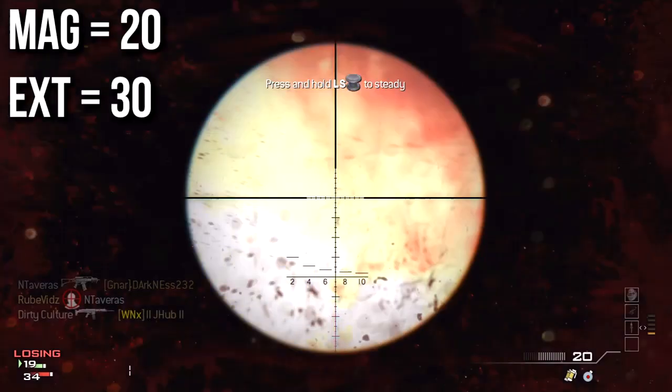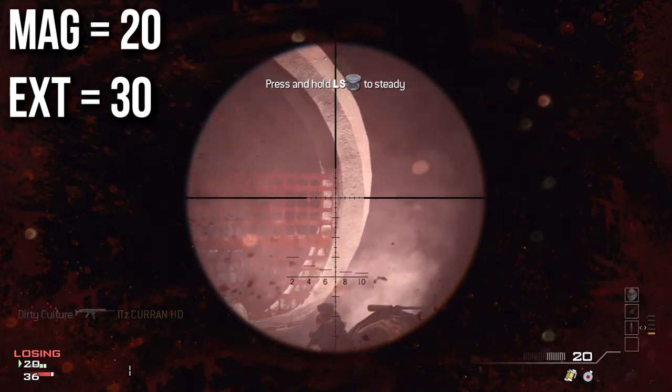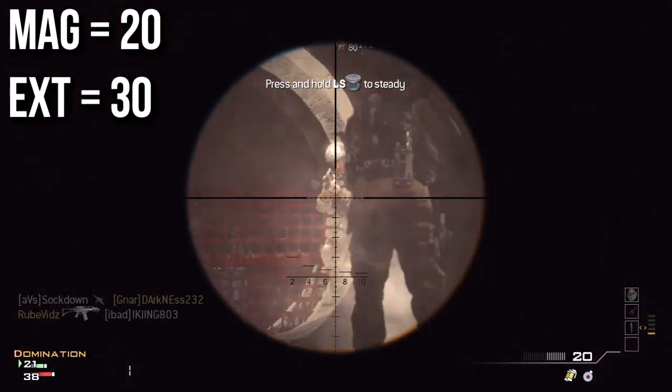The RSASS is completely unparalleled in magazine size. It has 20 rounds in the magazine normally and 30 with Extended Mags. This is twice as much as its nearest competitors, the Barrett and Dragunov Sniper Rifles.